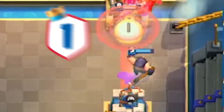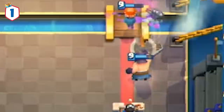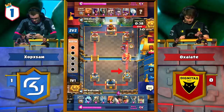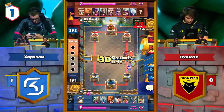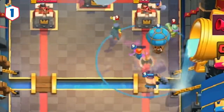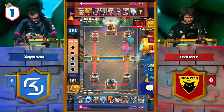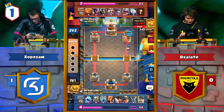Our last play showcases the newly reworked executioner with Sam of SK Gaming against Oxalate of Dignitas. Look at how much value this executioner gets — it helps take out the giant before it's able to get even close to the tower, helps eliminate the musketeer alongside the Dark Prince push with the Valkyrie, and then while counter pushing with the balloon, makes Oxalate's only two air counters vanish into thin air. Sam's precision tornado placement and zap timing was an absolute treat to watch.